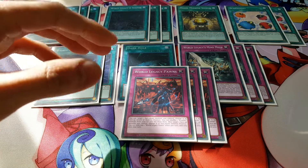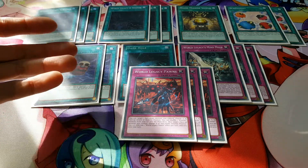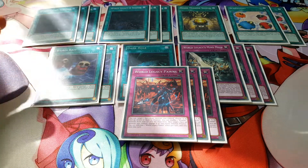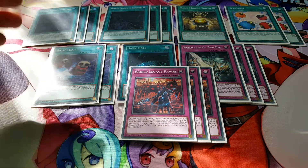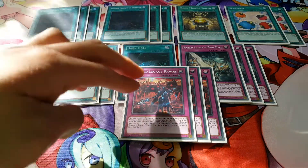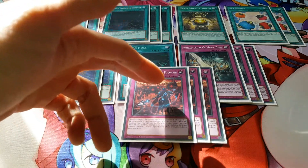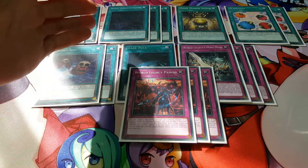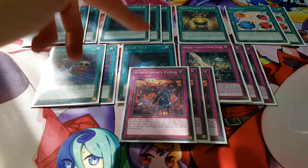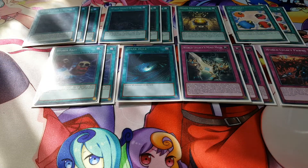We play three copies of World Legacy Pawns because it's a really good card your opponent will constantly want to target. Between World Legacy in Shadow and World Legacy Pawns, opponents will usually want to destroy Pawns because it's the more threatening card and they ignore Shadow. But both cards work together — whether your opponent destroys one or the other, you always benefit from the remaining one.